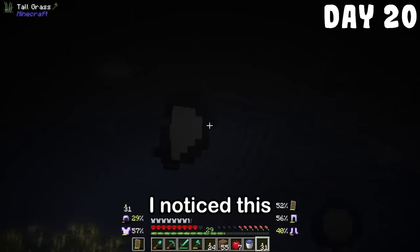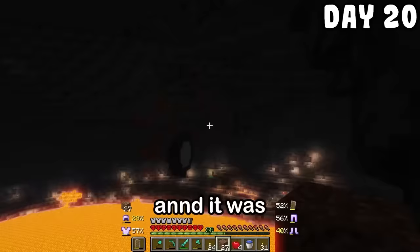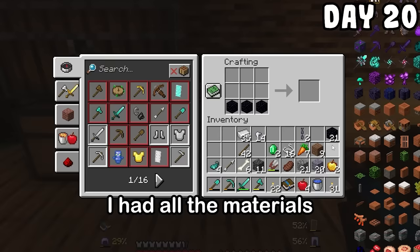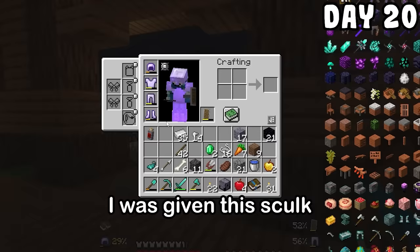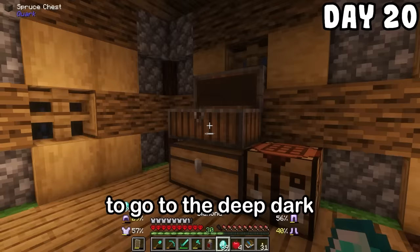On my way out I noticed this portal thing above the lava, so I couldn't not check it out. It was nothing — I got click baited. After a little bit more mining I went back to the surface and put everything in a chest. I had all the materials for the light and dark chest, which was basically a portal straight to the deep dark where the warden lives. So I crafted that thing and claimed the challenge in the blue book. I was given this skull metal detector and had absolutely no idea what I was going to do with it. All I needed now was a diamond to go to the deep dark.